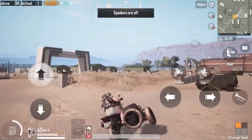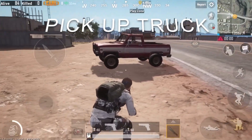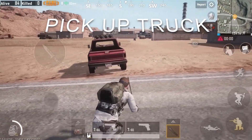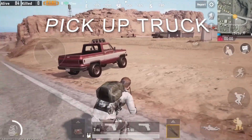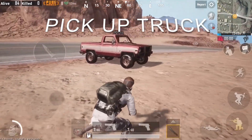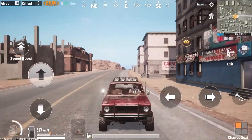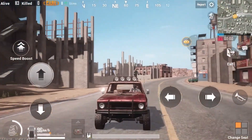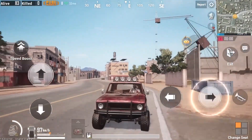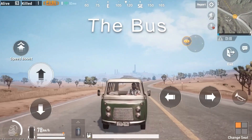Let me show you some of the new vehicles available in this new map. The first one is the pickup truck. Keep in mind these vehicles are exclusive to the Miramar map. Some of them have a lot of windows, so it might be easy to get shot out of them. They look absolutely stunning, and you can already see the second vehicle in the background — it's the bus. That's right, the bus is now in the game.